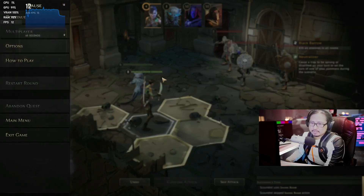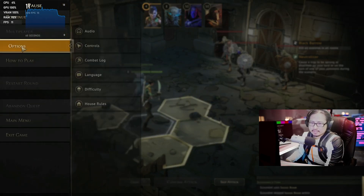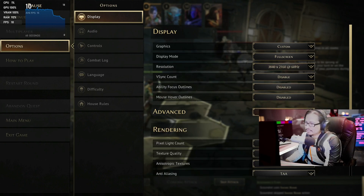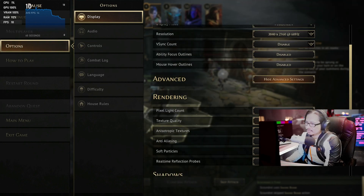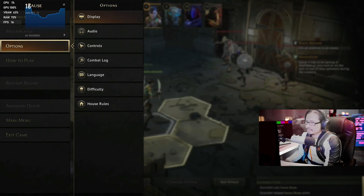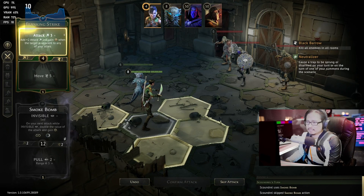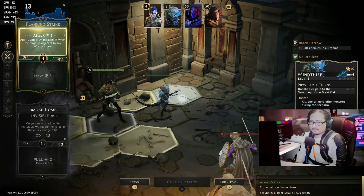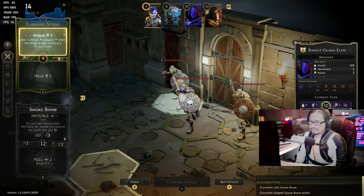12 frames — let's go back to options, I can't do 4K. Some games you don't know what the heck is going on. Let's disable everything. All right, it's still the same. 1920 by 1080p — let's go for 60 frames.